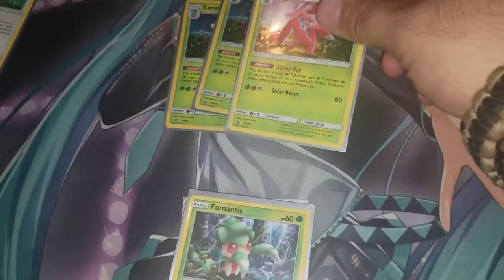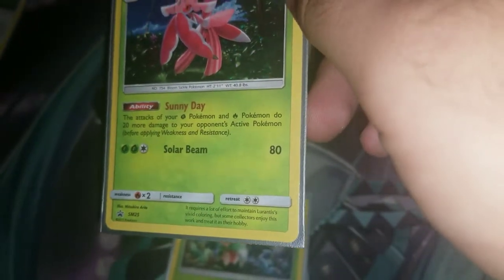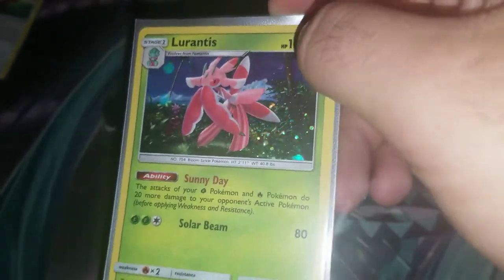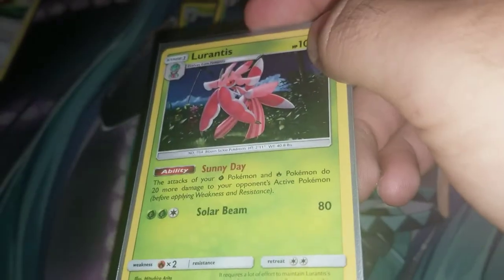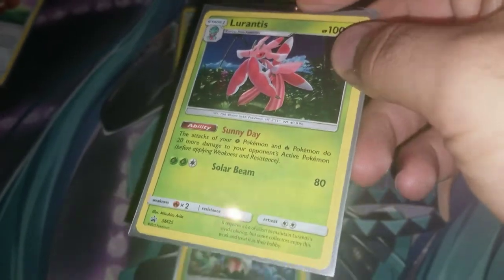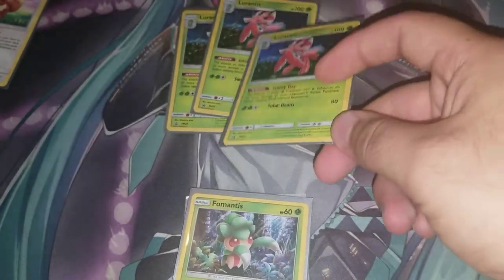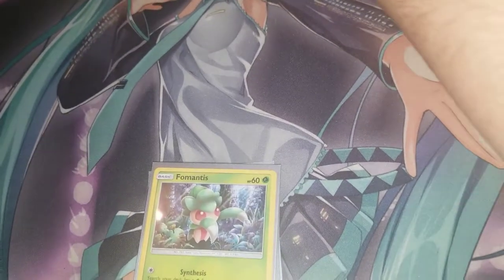Next we're playing three copies of Baby Lurantis. Its Sunny Day ability bumps up any Grass or Fire Pokémon's attack by 20 more damage. You'll be seeing this card in Sceptile GX decks too. With two Lurantis out, you can bump Leafeon's Solar Beam from 110 up to 130 or 150.